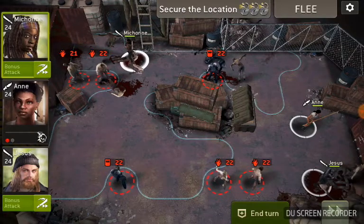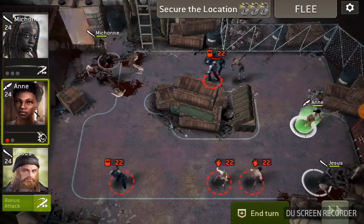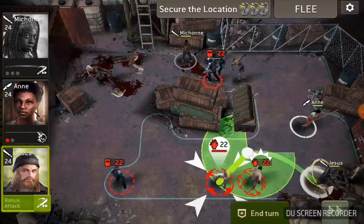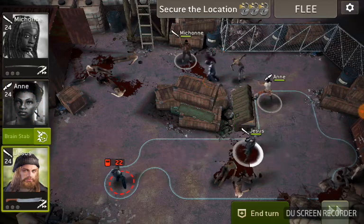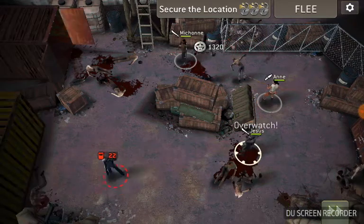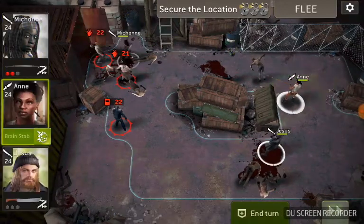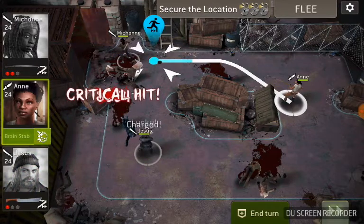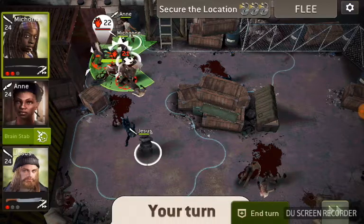These walkers spawn — you get a couple of armored walkers and a bunch of normal walkers. We'll take Michonne's double turn and Jesus's double turn. I'm not sure if we can take out that armored walker, so we'll just go to overwatch. You'll notice two come out from there, and we're going to get into position.